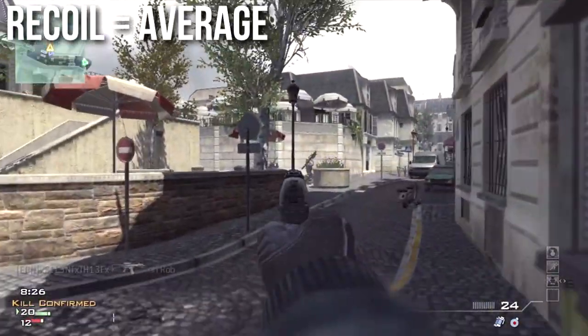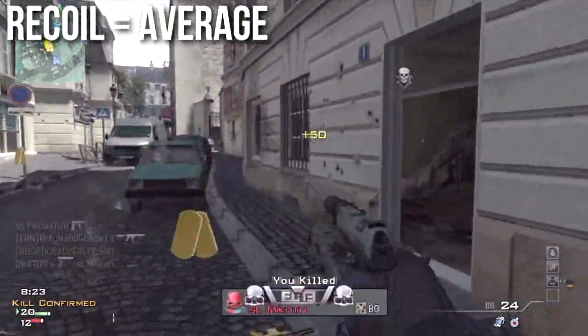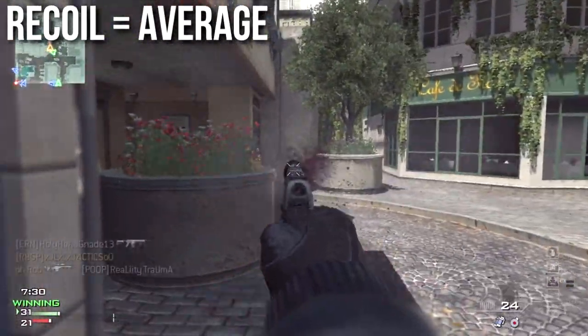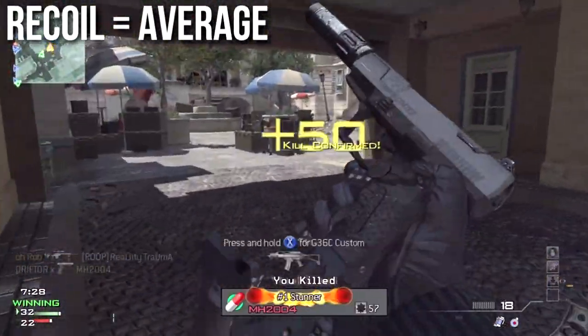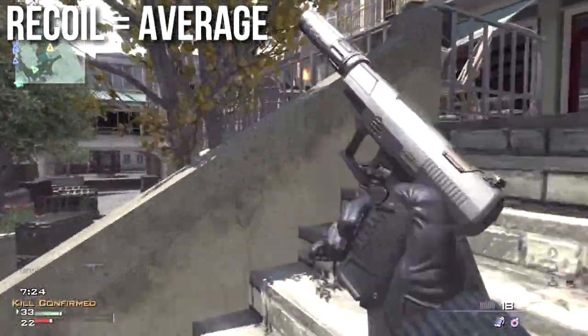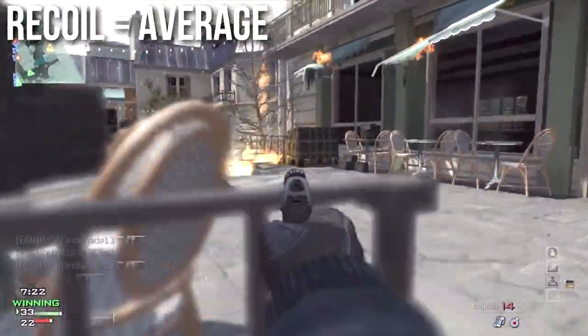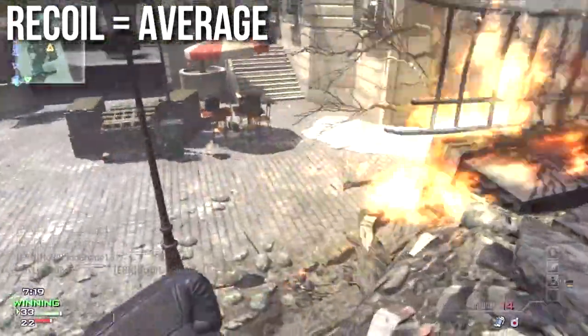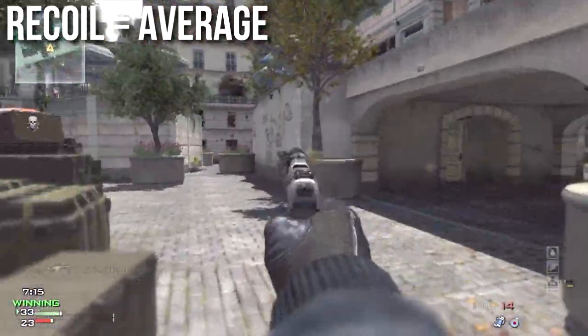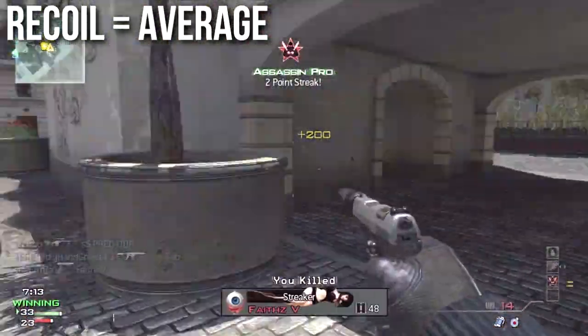According to the information I have, the P99 should have the same recoil pattern as the USP. However, while playing with the weapon, the P99 felt significantly less accurate. The visual recoil — how the gun kicks back — made it more difficult for me to see my targets, and it seemed to have more recoil both when aiming down sights and akimbo or hipfire than the USP did. It might just be how I'm feeling things, or this weapon might actually have more recoil and my information is wrong.